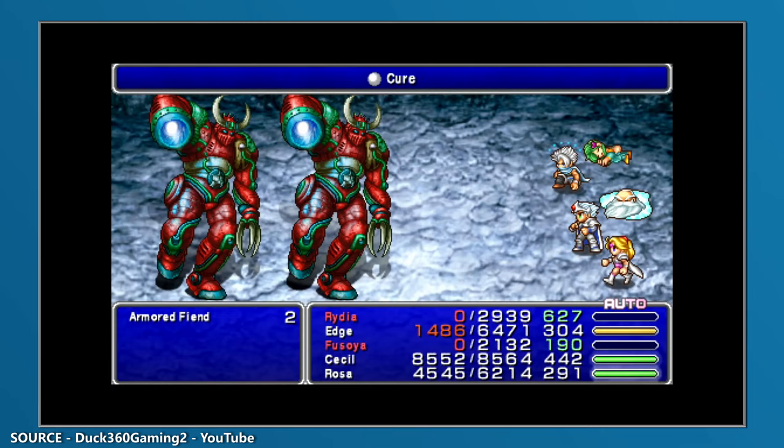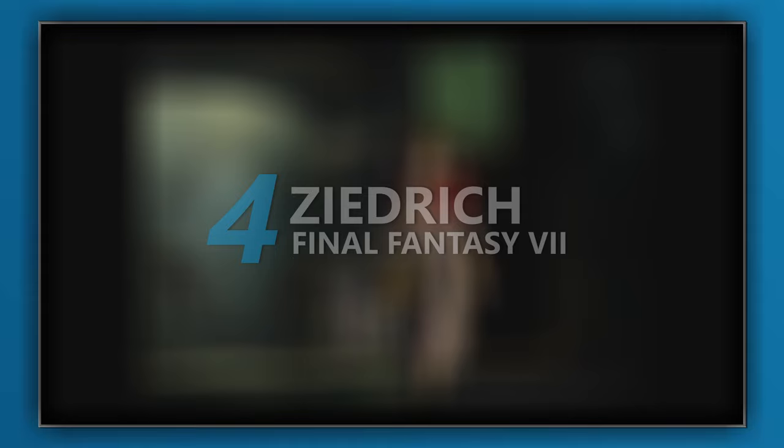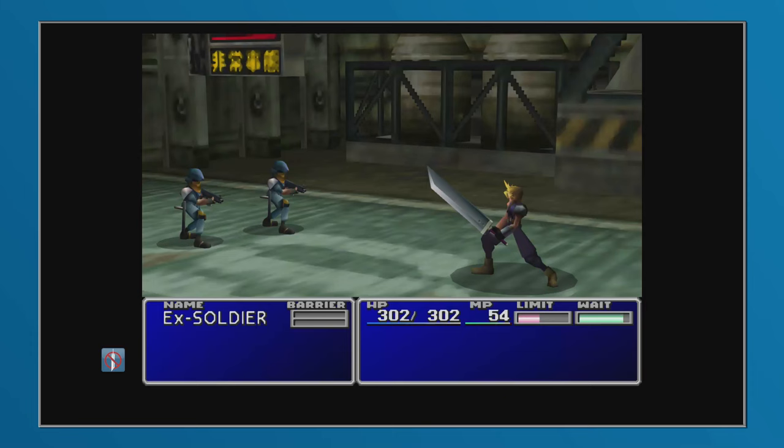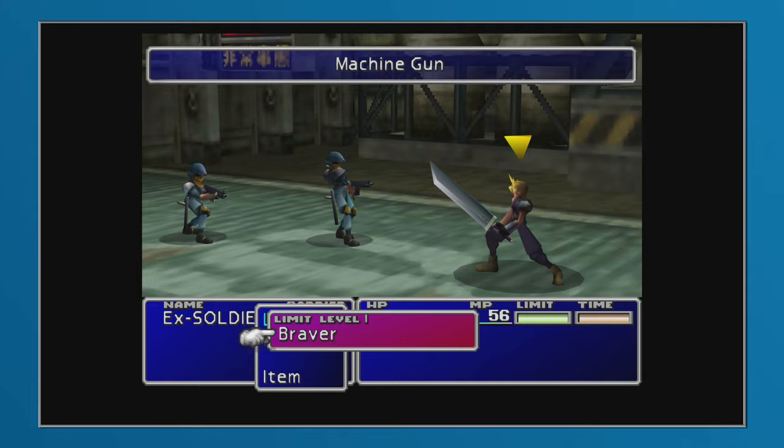Final Fantasy 7 featured an absolute boatload of armour, each with pros and cons that included defence, magic defence, materia slots, materia growth, stat bonuses and elemental resistances. With each potential upgrade, players would need to consider what they were attempting to achieve at that given moment, and when opting to equip the Ziedrich, that was very much the case.